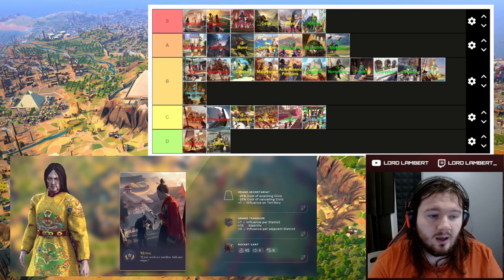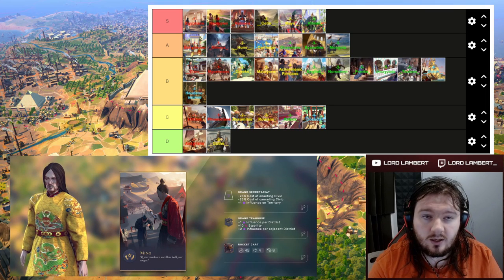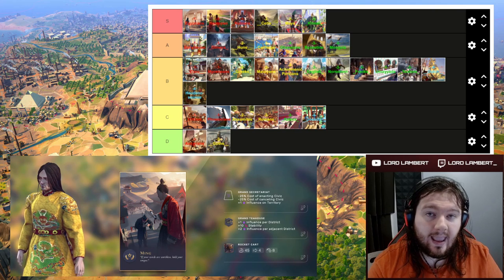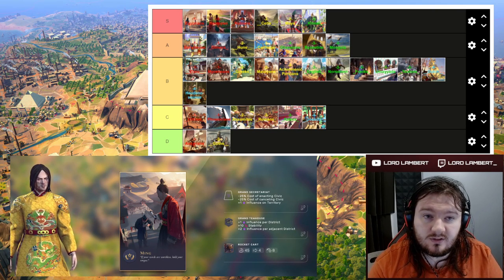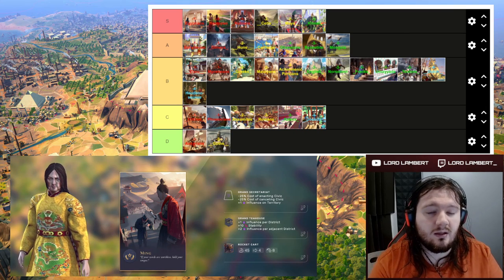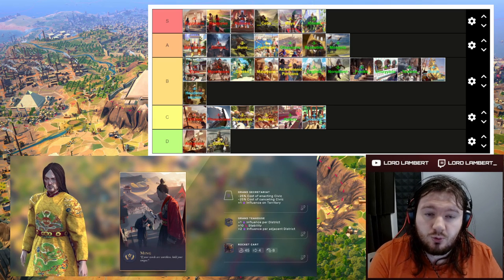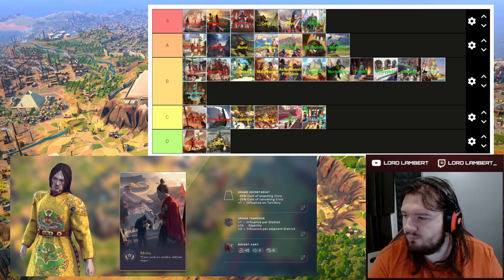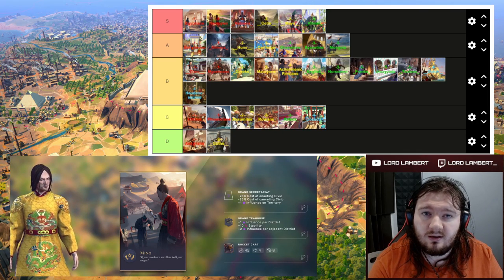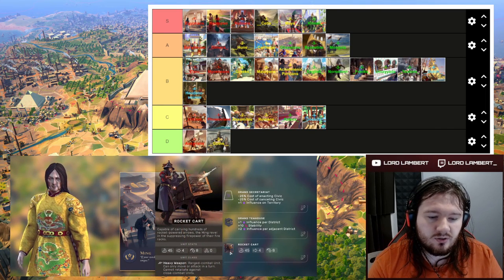The Ming have the Grand Tea House giving extra influence per district, counting all districts in the city. You can generate a huge amount of influence from those Grand Tea Houses — plus 10 stability and plus two influence per adjacent district as well. This is probably the biggest influence boost of any civ. If you took the Franks in the early game for plus 10% influence and then take the Ming, you're looking very very handy.